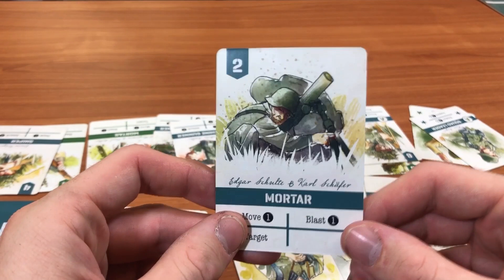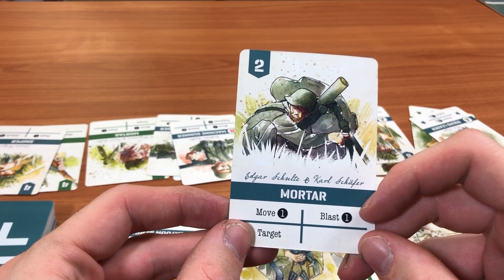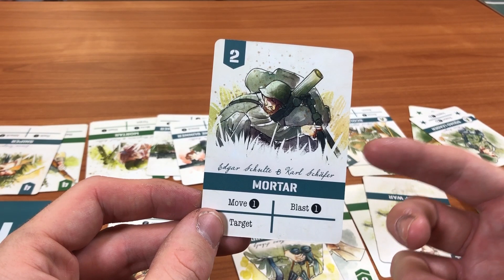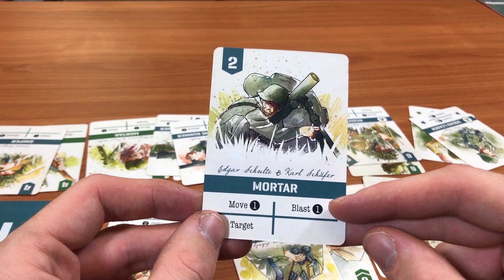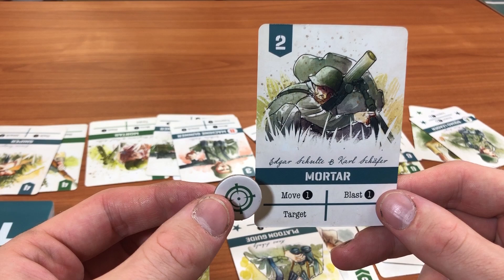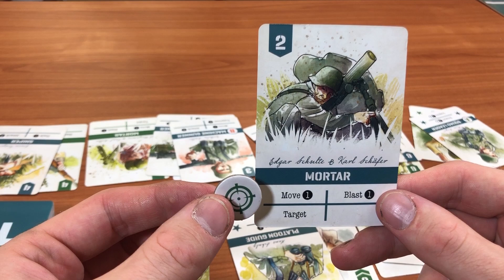The mortar can move one tile like most other cards. It can blast, targeting an entire terrain tile and damaging all chips within it — so if there are five figures in the blast template and you get a successful hit, all five take damage. You need to first place an aim token using the target ability, then blast on the next turn. That's a quick look at all the cards within this game.